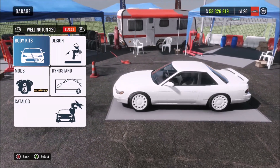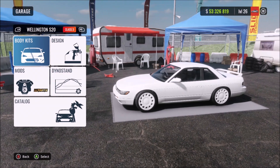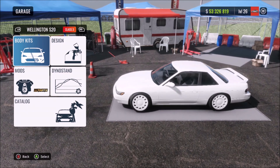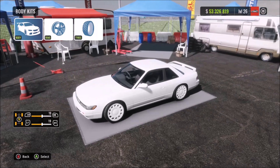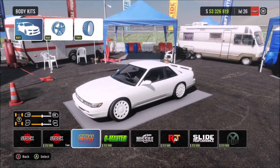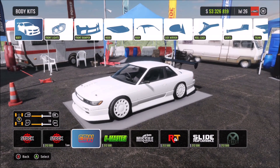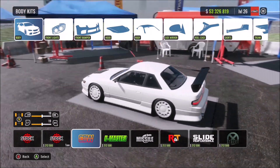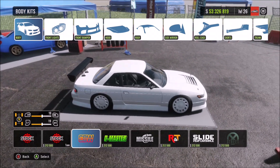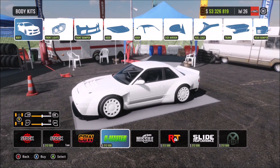Here we are on CarX Drift Racing Online. We've got a bone stock Silvia S13 - same as with Forza, we've only lowered the wheels and dropped the ride height. Jumping straight into the body kit section, right off the bat you can see we've got pretty much double the amount of kits that were on Forza Horizon 4. On Forza we had two Origin kits and a Rocket Bunny kit - three altogether. Straight away here we've got six pre-made kits, and names in CarX aren't officially licensed but I'd rather have more kits than correct names.